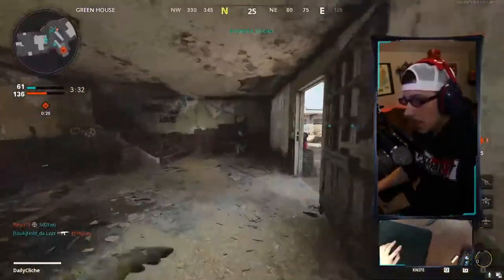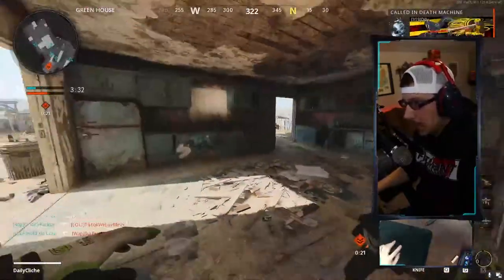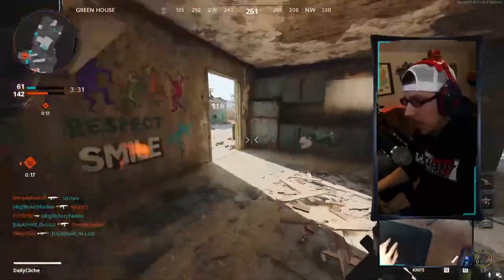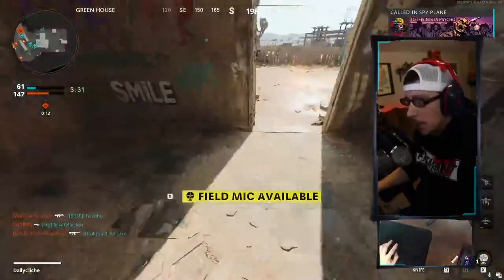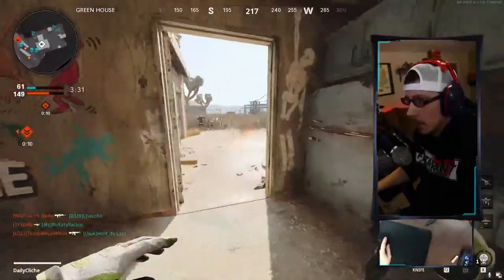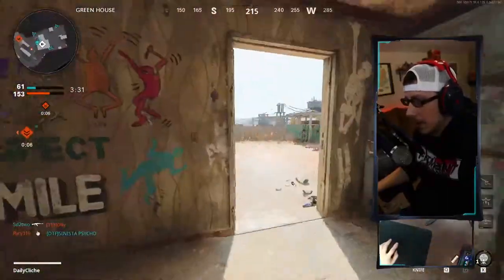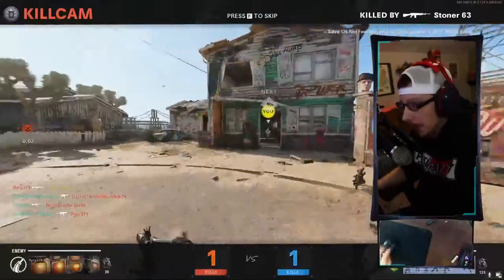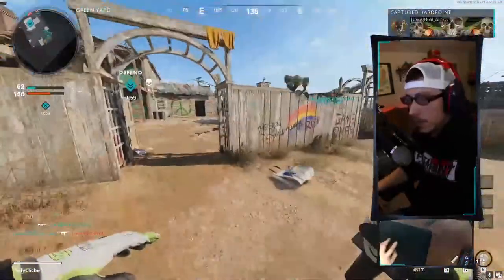What I wanted to show you was how to use stuns and Molotovs to control people. Say you're wanting to control this doorway - you want them to come out a certain way and slow them down. If you throw a Molotov at the foot of the door, they're going to have to either run through the fire or make their way around. At that point you can see whether they're going left or right.